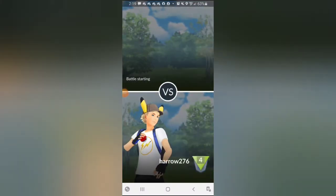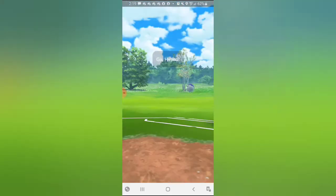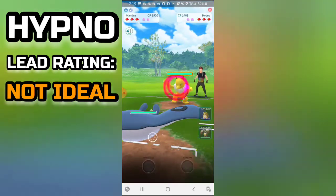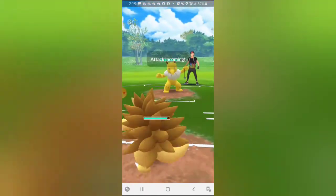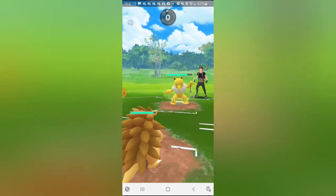What's up guys, harrow276 here. Welcome to today's video. Today we are running Mantine double Ground, so Mantine running Wing Attack, Aerial Ace, and Ice Beam. Sandslash running Mud Shot, Earthquake, and Rock Tomb. And finally Diggersby with Mud Shot, Fire Punch, and Earthquake.